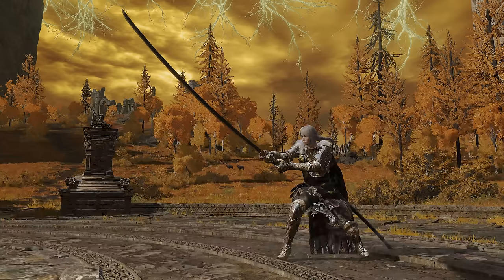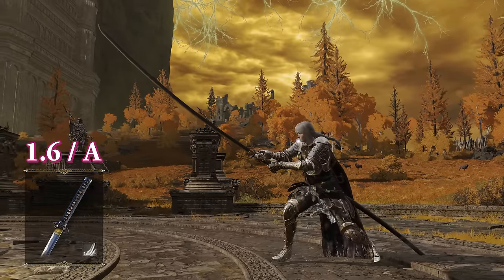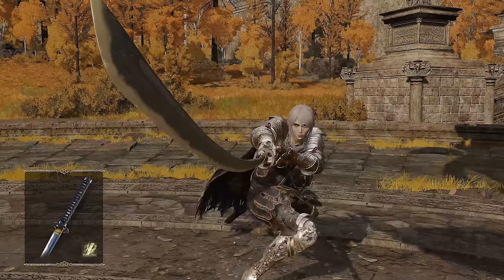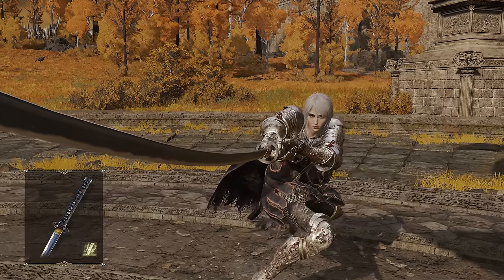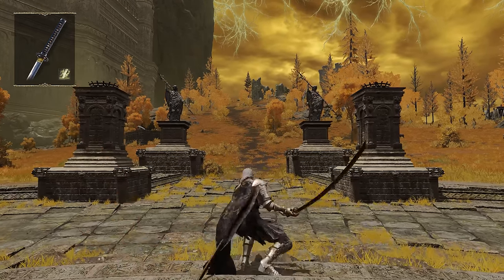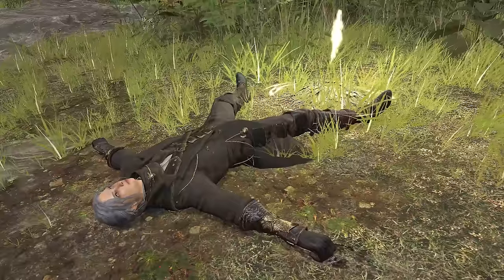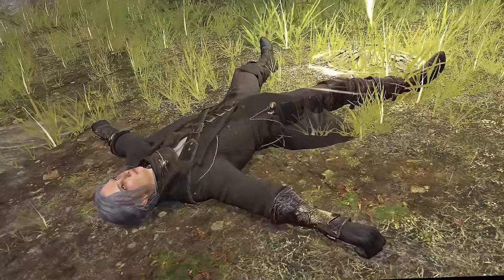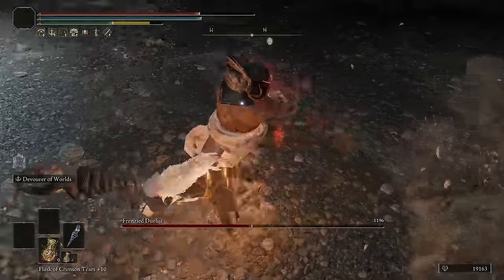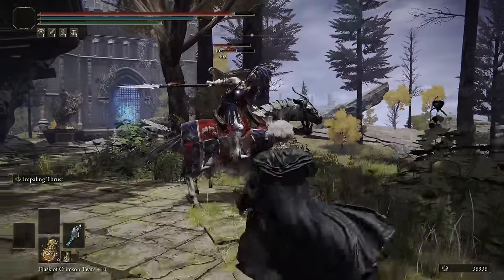Let's take a popular weapon like the Nagakiba. The Keen Nagakiba has a scaling of 1.6, which is a moderately high A — the cutoff point between A and S scaling is 1.75. At plus 25, with 60 dex and minimum strength, the Nagakiba will do a total of 540 physical damage. The Lightning Nagakiba also scales with dex, but significantly less so at 0.78, which is a moderately low C. However, even with this lower scaling, the Nagakiba hands out 307 physical and 317 lightning damage, totaling 624 base damage. All enemies have a certain amount of defense against each subtype of damage, and having two or more damage types on a single weapon means you're pushing through two of those flat defense numbers, not just one.